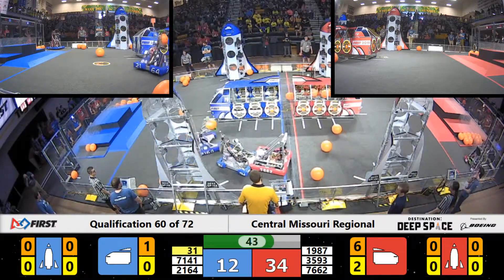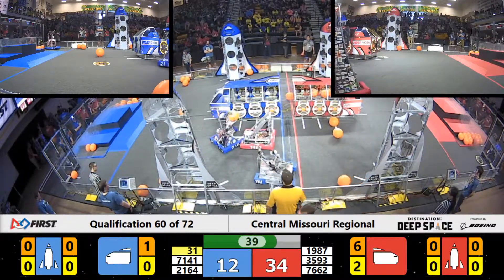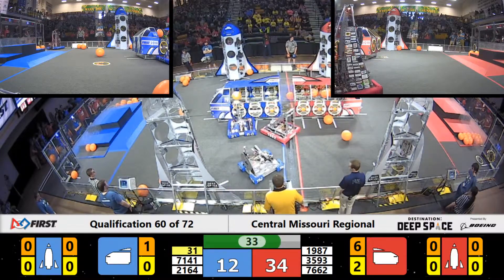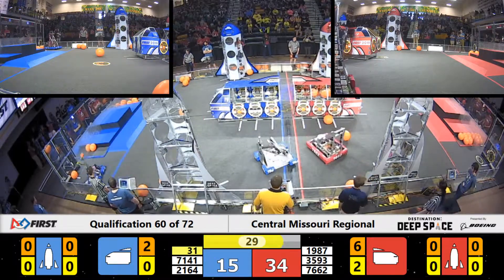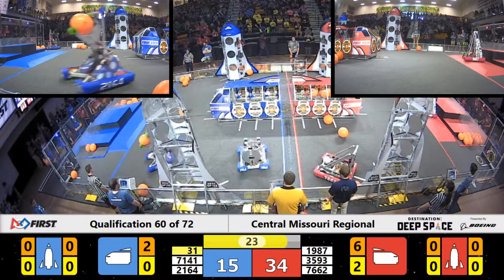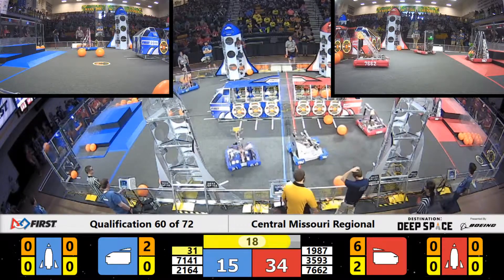Across the way, there goes Envictus one more time, putting more cargo in the cargo ship for the Red Alliance. Team 31 is in the human corner, looking to pick up what looks like a hatch cover — they're trying to maneuver around a piece of cargo in their way. 2164, The Core, delivers more cargo for the Blue Alliance. And across the way, Red Alliance spot 3593 almost had a piece of cargo for the Red.